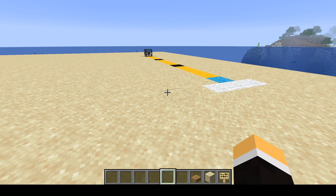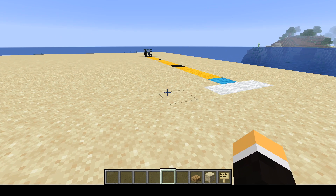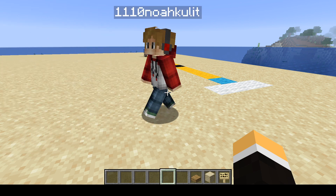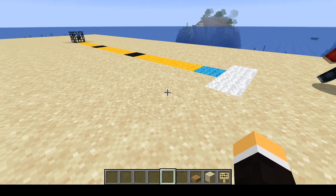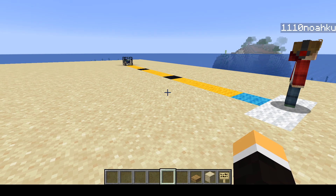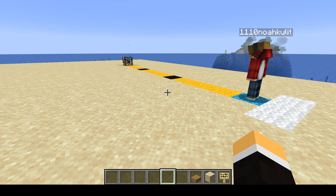Now let's go over to the spawner itself. A mob spawner will be active when you are within 16 blocks — on the 15th block, that spawner will be active. Noah is going to demonstrate by standing on the white block. Each yellow block represents four blocks away, and the black block represents the fifth. The first block is 5 blocks away, the second is 10 blocks away, and the blue block starts at 15 blocks away. If Noah moves forward one block, you can see that spawner is now active. You can make use of that knowledge for your spawners.